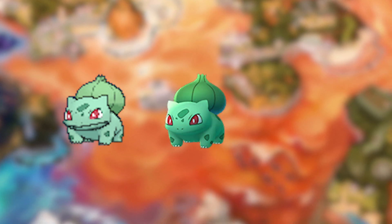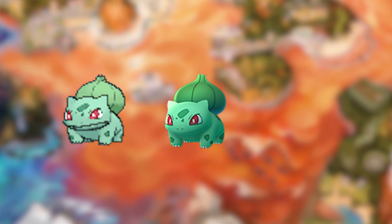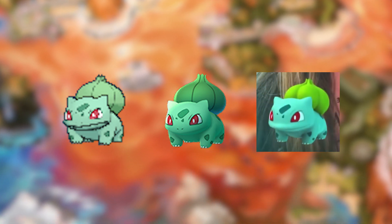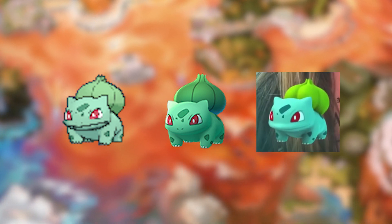But if we take a look at the Bulbasaur model and compare it to the 3D model of Bulbasaur in the Snapchat filter, we can see that there is definitely a difference. Here is the Generation 6/7 model of Bulbasaur in the 3DS games, and here is the model of Bulbasaur in Pokemon Go. It's using the same model, just at a higher resolution. But then we move over to the Snapchat Bulbasaur, and there is a very clear difference, as the shading is different, the snout actually protrudes out a little bit, and the bulb on its back has a lot more detail to it.